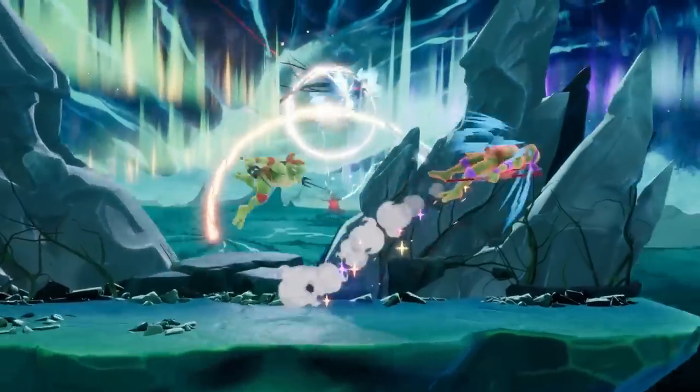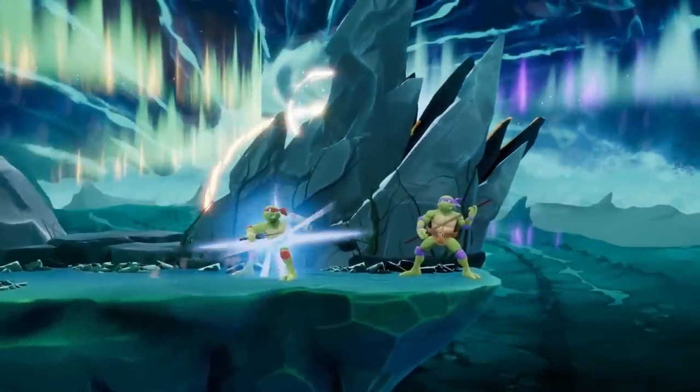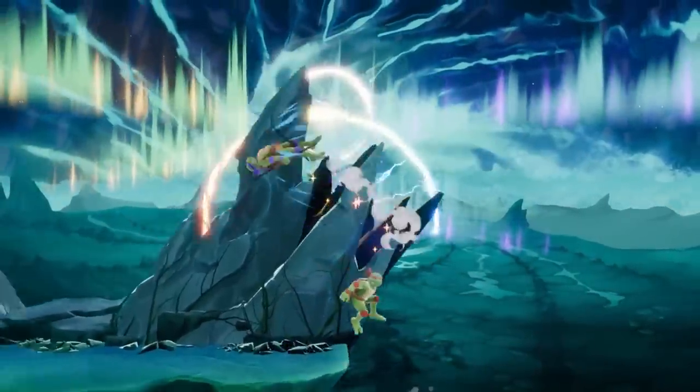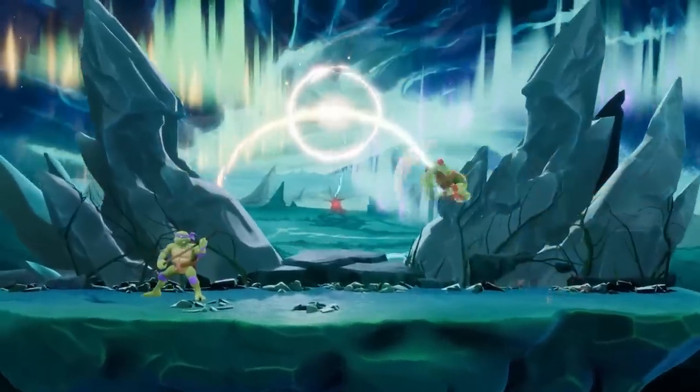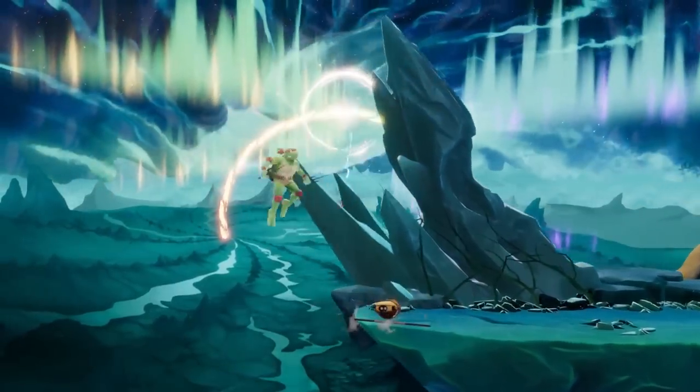Raph's down special is a forward flip that will grab whichever opponent first gets in his way, and if you press the special again, he'll transition into a kick. You also have the option of jumping out of the attack as well. This move, in addition to his side special, Power Drill, makes for excellent horizontal movement options.